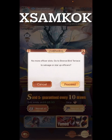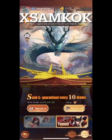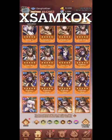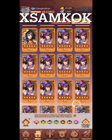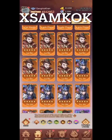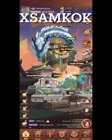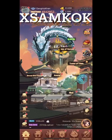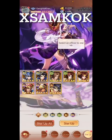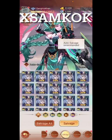So what do I do? Go to the Bronze Bird Terrace to salvage or star up. I have a lot of officers and if you look at them, a lot are the same, which means I can star them up or salvage them. You have to slide the screen — this is something I did a video on, not many know about this thing over here on the left. I can star them all up or I can salvage them.